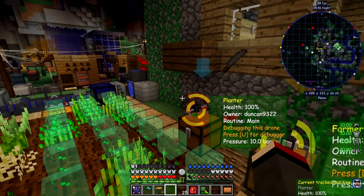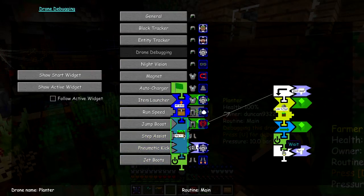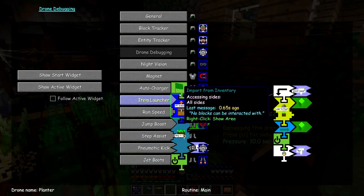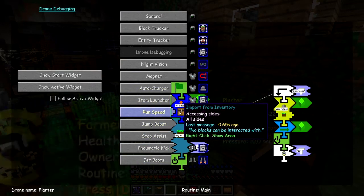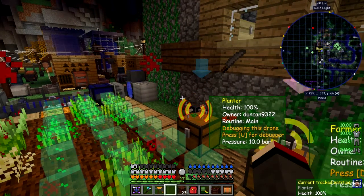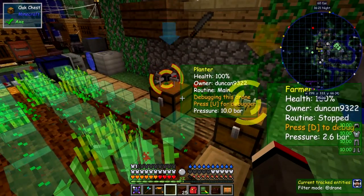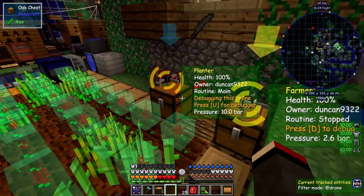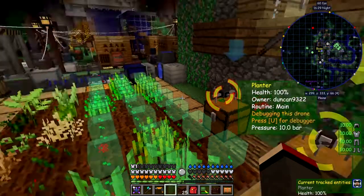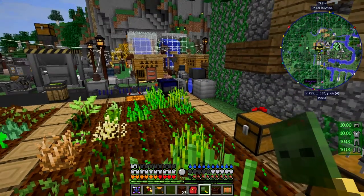That's the program working. You can press U on the debug and see what he's doing — now it's got nothing to do. When this five-second wait finishes, it went back up to the start and carries on the loop. It sits on top of this chest. I could move it elsewhere but the behavior is fine. I'm not sure if this drone can put into the chest but it seems to work just fine, so I'm happy to leave it like that.